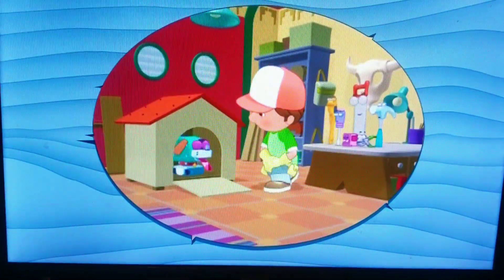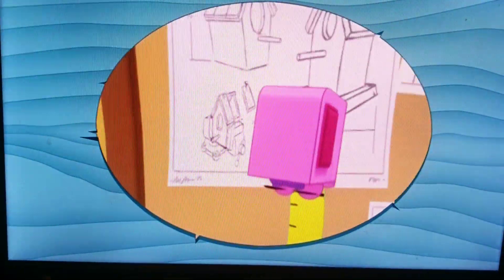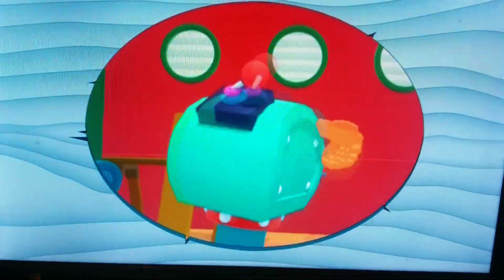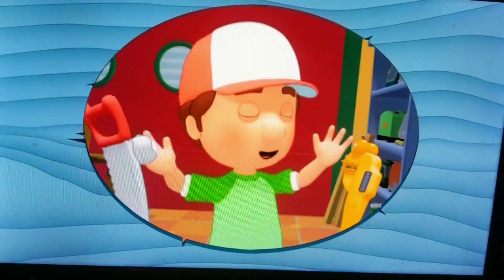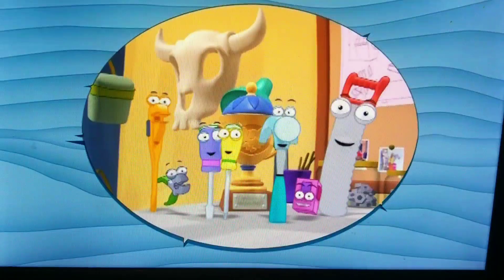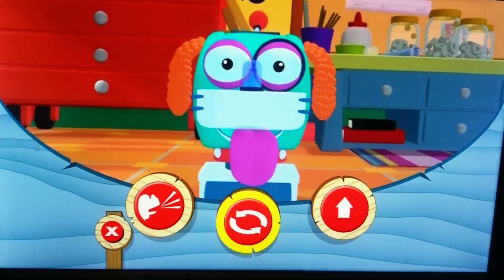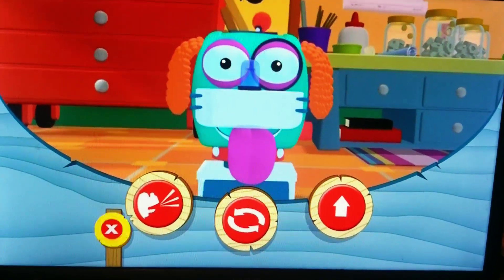Together we built Fix-It a brand new doghouse! And for your special prize, you get to control Fix-It on your very own! Gracias, amigos! Choose from the options below to have Fix-It obey your commands to bark, spin, or jump! When you're done playing with Fix-It, select the X button.